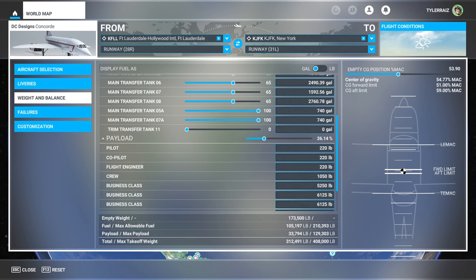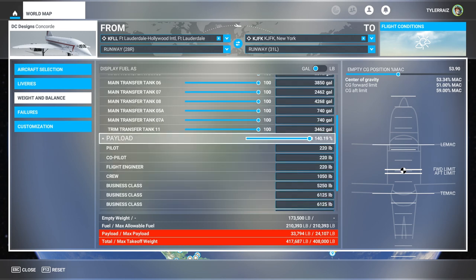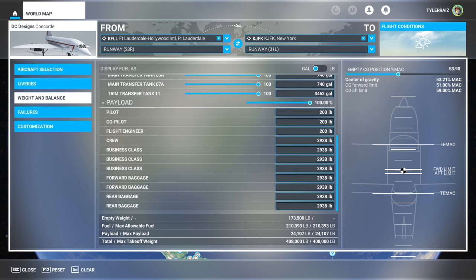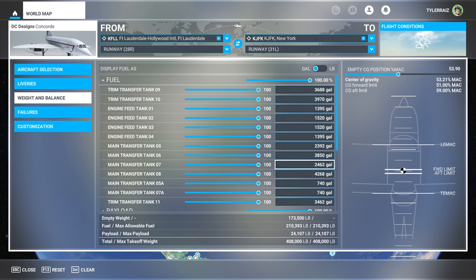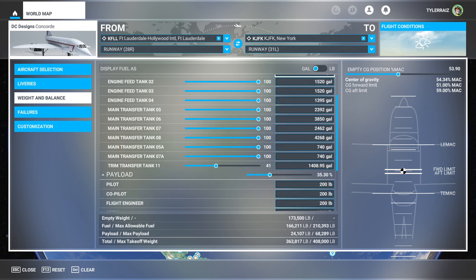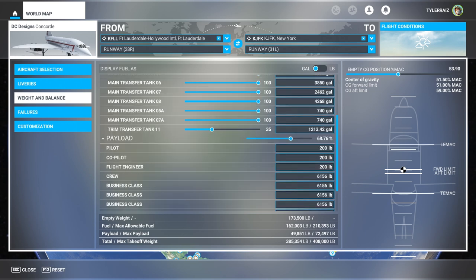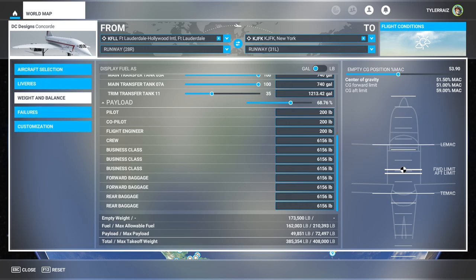The maximum takeoff weight here is 408,000 pounds. We max out the fuel here, but for some reason the payload gets to be 140. So if we have max fuel, we need to reduce the payload in order to compensate. I'm going to be flying from Fort Lauderdale to JFK, so that's not a maximum range sort of deal. Unlike the Kolomata Concorde, it doesn't have a real utility to help you figure out how much fuel you need to load. The CG management is a huge thing on the Concorde. I'll pack in 77% fuel with partial payload and we'll still be pretty heavy.